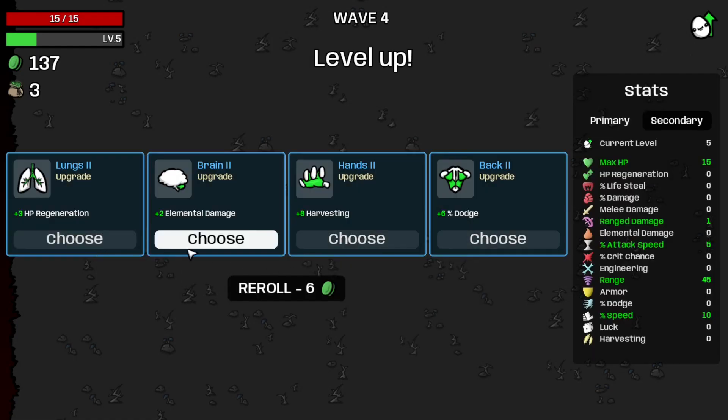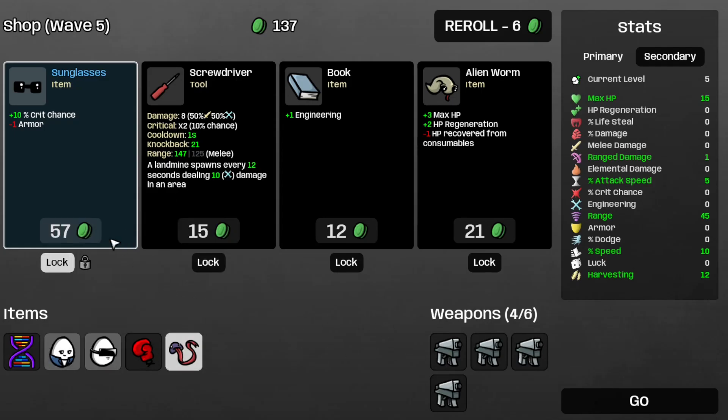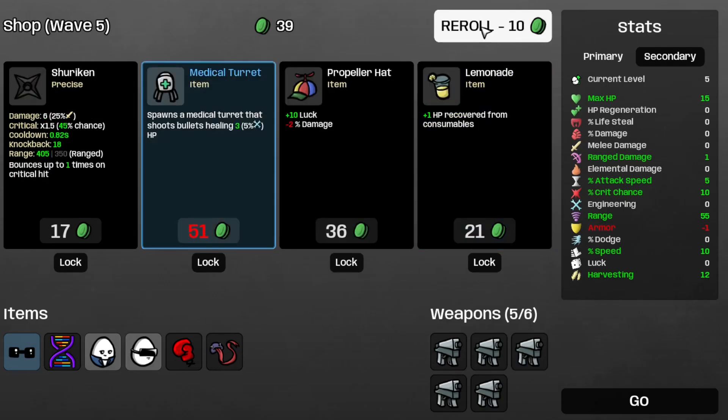Take the ranged damage and the harvesting. Oh yeah, you get 50% more harvesting, so that's nice. Let's take the sunglasses, reroll, take this SMG. And I just realized that I'm basically turning this into an SMG-only run. Oh well, let's just reroll.